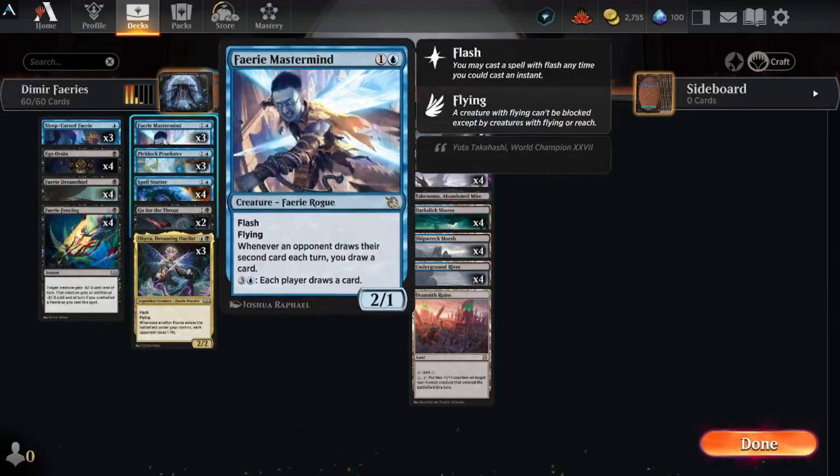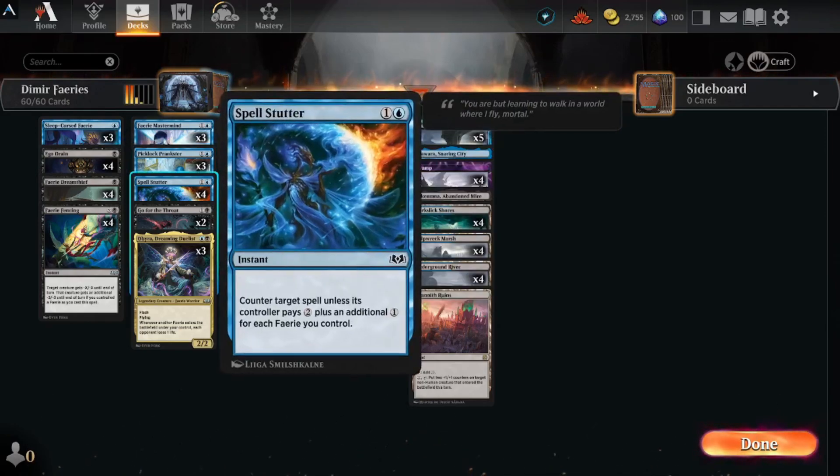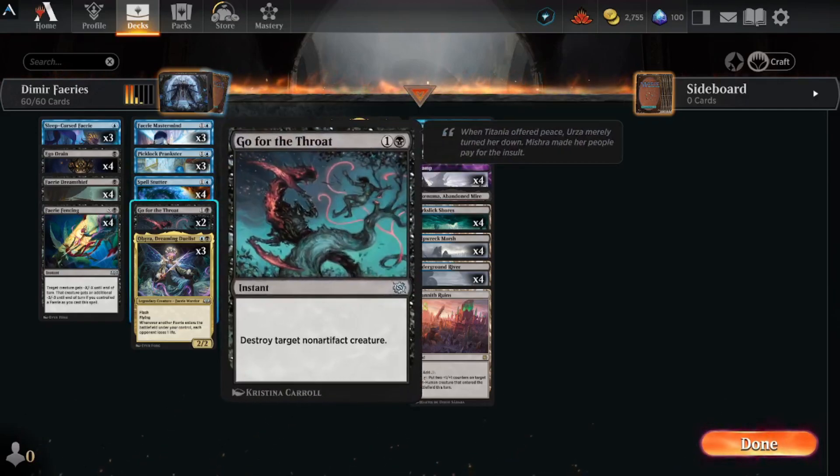Fairy Mastermind, the Picklock Prankster — you can do the adventure to mill four cards, then put an instant, sorcery, or fairy card from among the milled cards into your hand. Otherwise you cast it as a one-three flying vigilant. Spell Stutter counters target spell unless its controller pays two plus an additional one for each fairy you control — very annoying. Go for the Throat destroys target non-artifact creature.